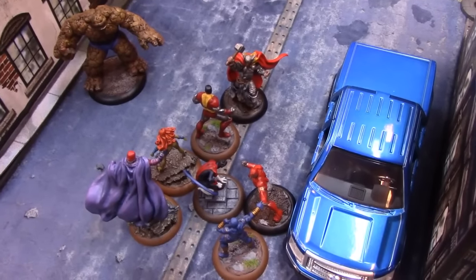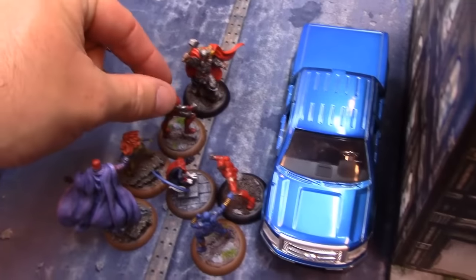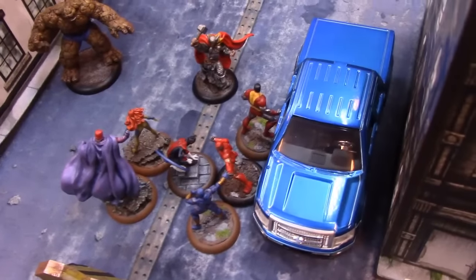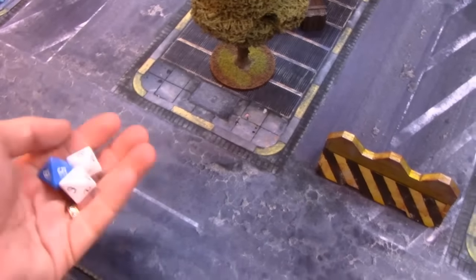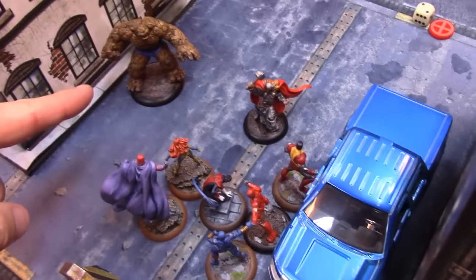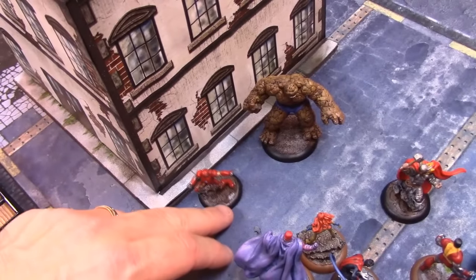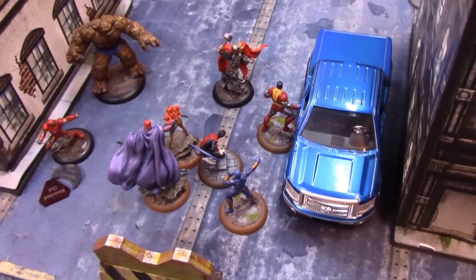Nightcrawler is my last activation this round. With Iron Man definitely going after him, he moves over and does an overloaded grab on Iron Man with the last of his power. I need 9 or higher on three dice with my attack of 7 against Iron Man's defense of 15. I grab just barely — rolled two ones! Iron Man is chucked into the far wall, knocked prone again, and takes three damage. Iron Man is now in the red. He needs to make a stamina test — eating eight or less. He fails.